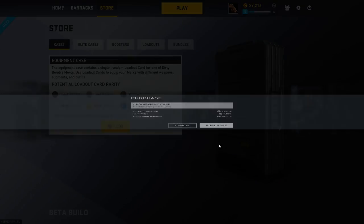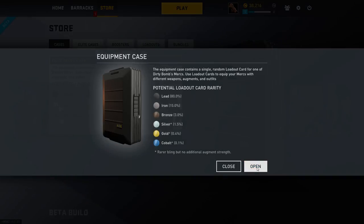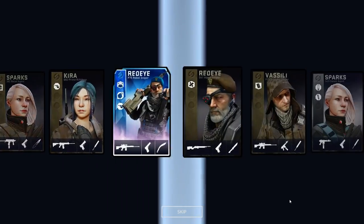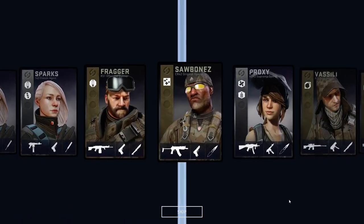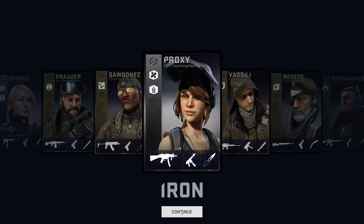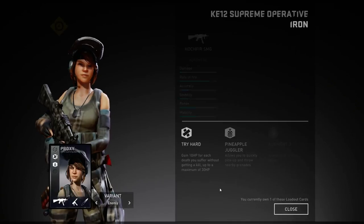Why don't I just buy one real quick? Purchase that — there we go. I'm going to open it right now, and here's what happens. And not too bad — Iron. So I got an iron card for Prophecy. Good for me.